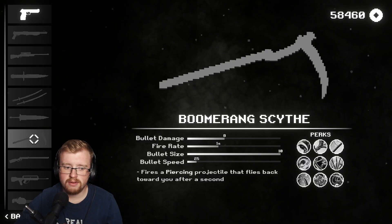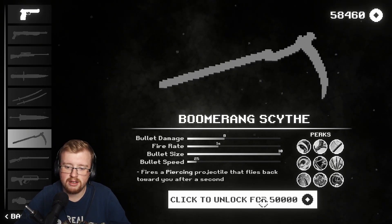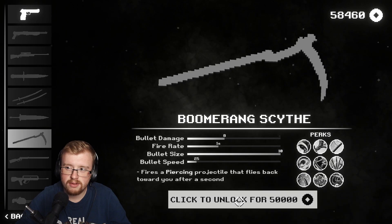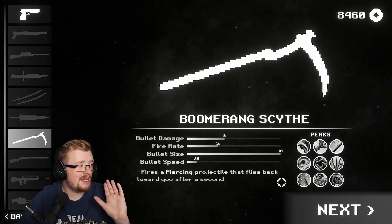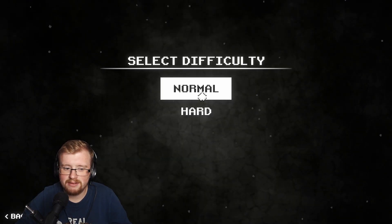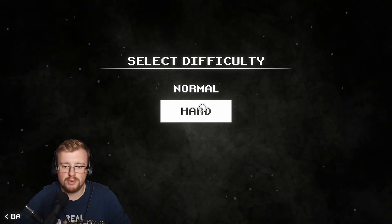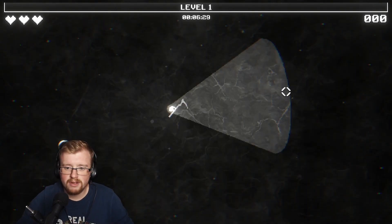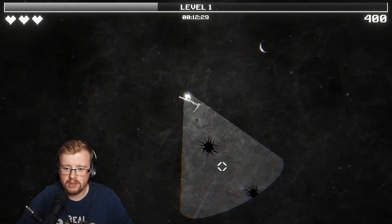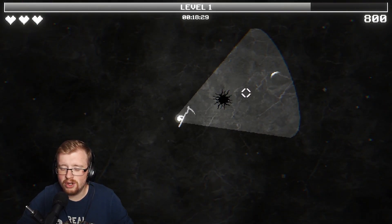The scythe sounds good - a piercing projectile that flies back towards you after a second. Oh, you do have to unlock it - it costs 50,000 to unlock. That was so loud in my eardrum. Should we go to hard? I didn't have a hard time on that one, really. I know I died at the end but it was pretty close. Let's go on hard. The range is a bit short though - the damage seems a bit low. It might be because I was used to the gun - we did have a fully upgraded gun.